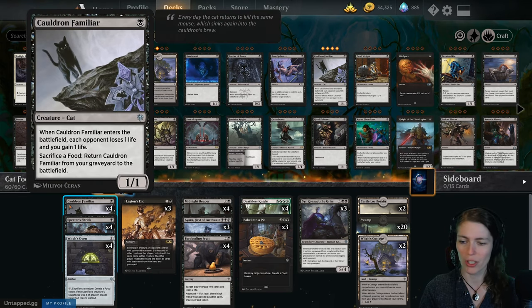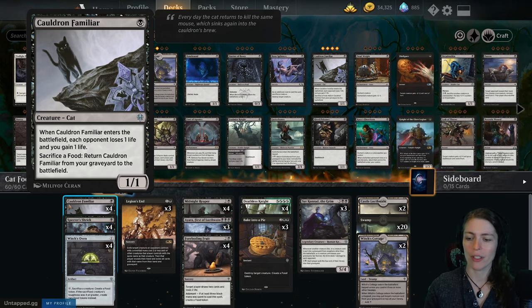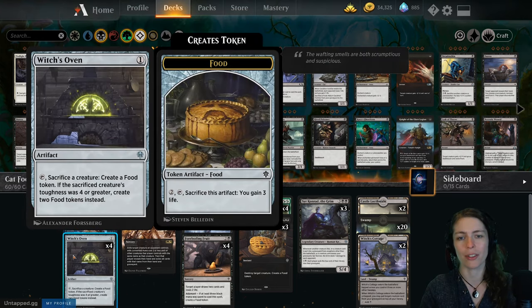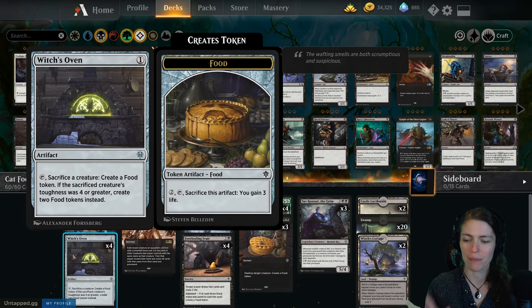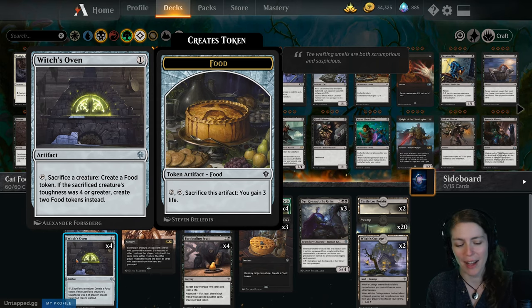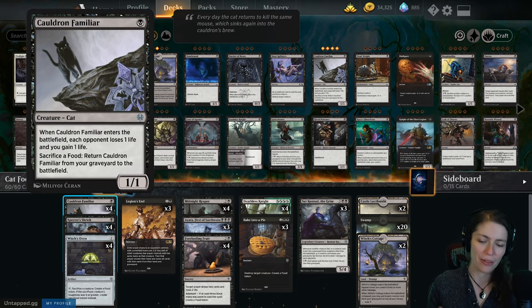The deck is built around Cauldron Familiar — which is a cat — and when Cauldron Familiar enters the battlefield, each opponent loses one life and you gain one life. You can sack a food token to bring it back from your graveyard. The other card is Witch's Oven, which lets you sacrifice a creature to create a food token. If the sacrificed creature's toughness is four or greater, it creates two food tokens instead. So yes, we are baking cats and making little pies, feeding those cat pies to other cats, creating a wonderful loop of pinging our opponent over and over again.